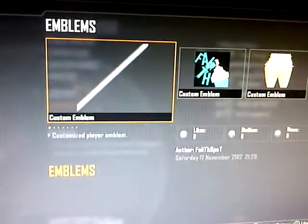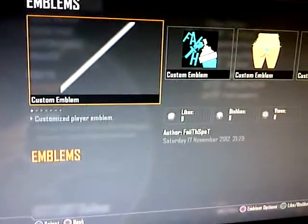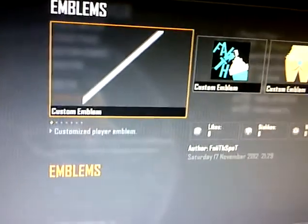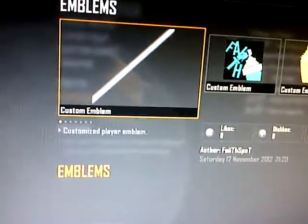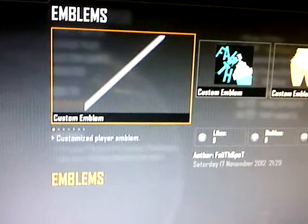Hey guys, Facebot here again. Today I'm going to show you an emblem glitch. If you remember from the previous Black Ops game, when you had the rising dead hand and you moved it out of the map or did something, there would be a line, like a shadow line.